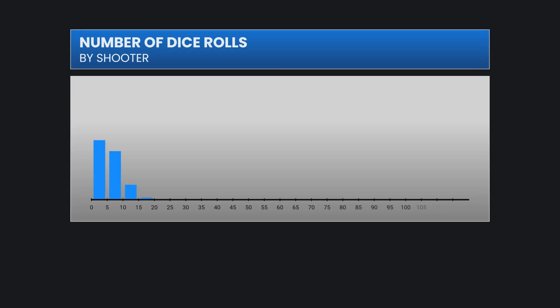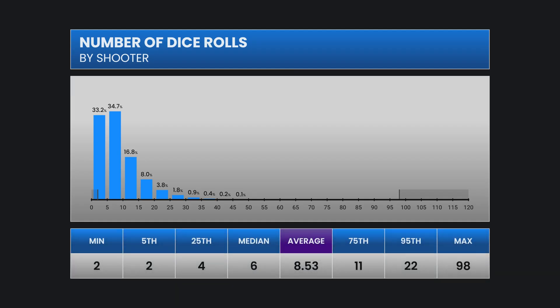This is the distribution of the number of dice rolls for each shooter. The minimum is 2 rolls — that's what happens on a come-out 7 out. The maximum was 98 rolls. The average is 8.53 as we expect and the median is 6. The middle 50% of shooters rolled the dice between 4 and 11 times, and 90% threw the dice between 2 and 22 times.